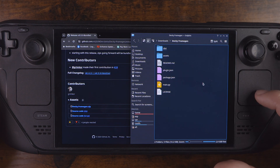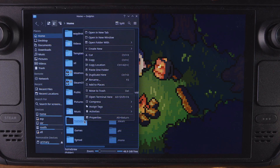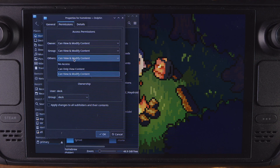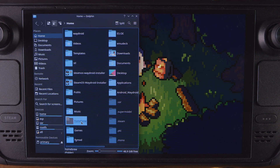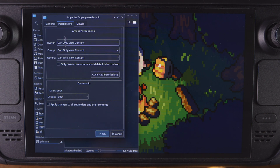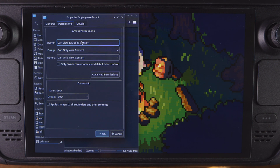What we're going to do first is navigate to the Homebrew folder where we're going to copy these files. Go to Properties, Permissions, and the owner needs to have can view and modify content. The other ones are not necessary but if you want to, go for it. Then inside of this, go into the Plugins folder and do the same thing — go to Permissions, Owner, can view and modify. Now you're good.